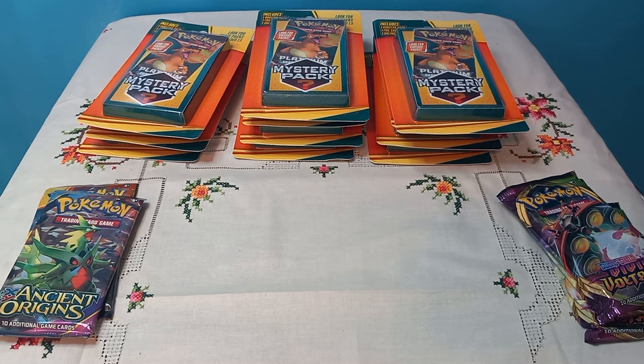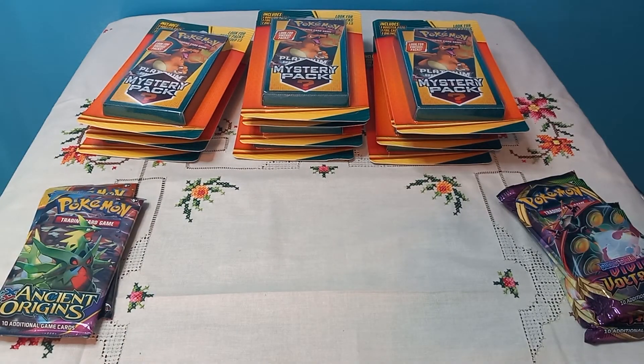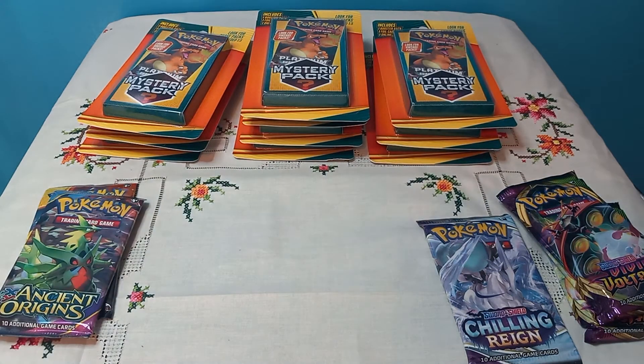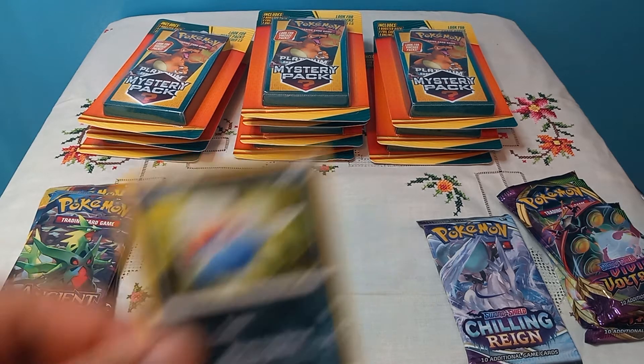I guess it makes sense — XY is kind of out of commission. We got a Rolycoly. We're just going to open these mystery packs, not the actual packs yet. Got a Chilling Reign — okay, that's a modern set. This isn't looking too good. I need to be wowed. The other one has Shining Legends — wait, Shining Legends! And got an NK card.